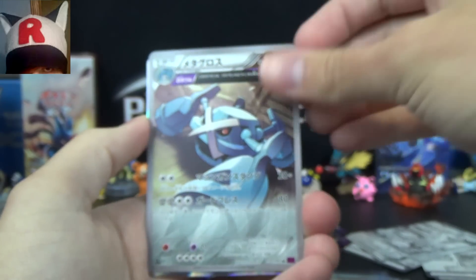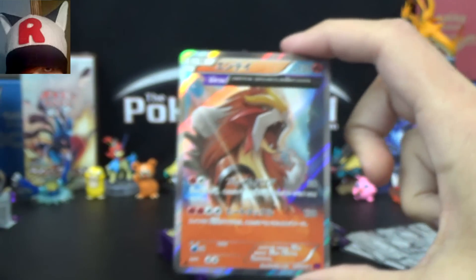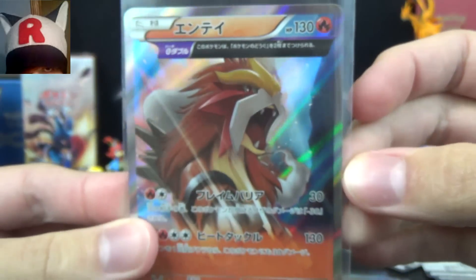Eevee! Lala Harvestera! Persian! Metagross Ancient Trait! And Entei Ancient Trait! Getting all the Ancient Trait holos in this box — that is our third one. That might be all the different ones in the set, I can't remember.